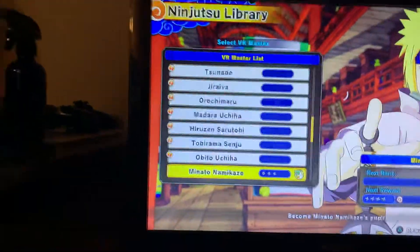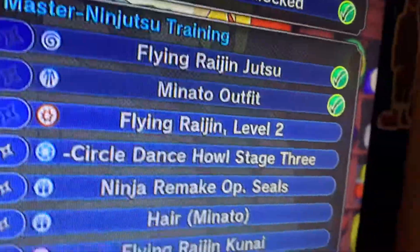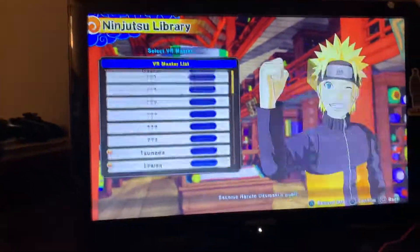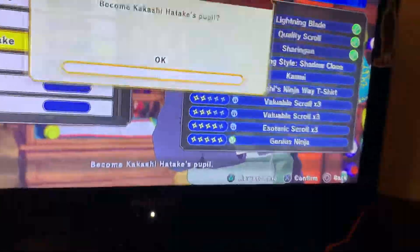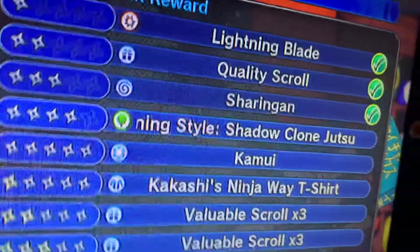You're going to go to Sasuke Uchiha, go to Ninjutsu Lab, and you're going to select VR Master. I have the Minato one because whatever Blaine says right here, reward info — for me it's triangle. It shows right there, 34 Minato's outfit, that's why I'm wearing it, I just got it. And to get Kakashi's Sharingan, you go on Kakashi, press X, and then you play games and go against battles to get the Sharingan.